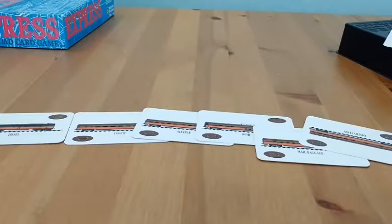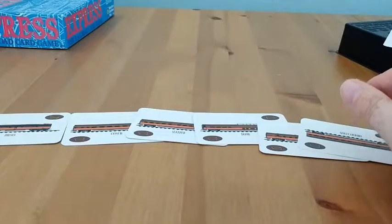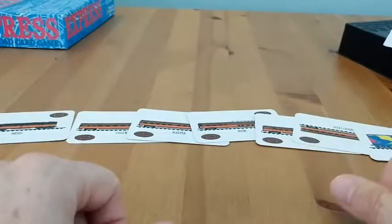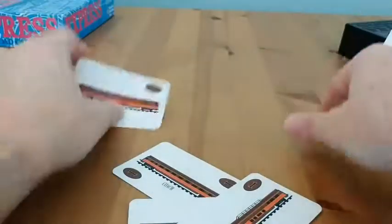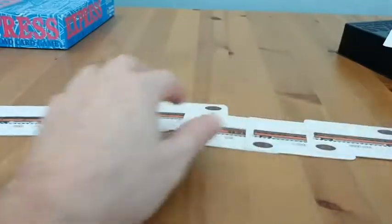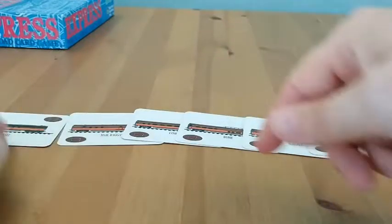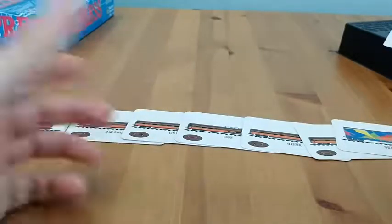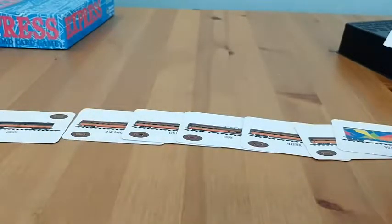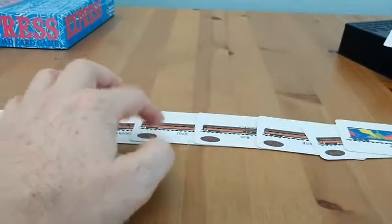And then if it's six or more cards in length, including wild cards, that would be another doubler. So if I had a diesel card, had it in the specific order — mailbag, coach, dome, sleeper, observation — I have one of each card times 2. In that specific order, now it's times 4. With a diesel, now it's times 6. With six or more cards, now it's times 8. And I could keep adding other cards to increase the length and the point value, because they're each worth one point.